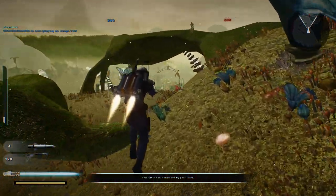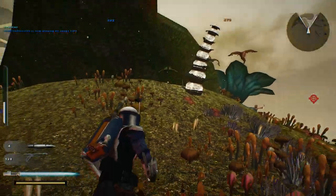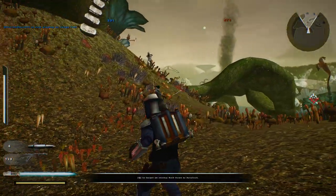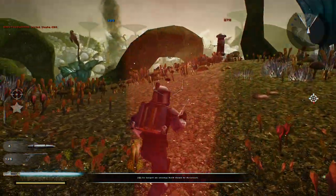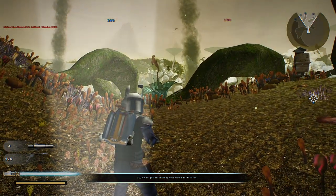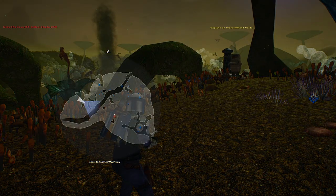We'll use him for now. Here we go. We can now surround all the command posts on all sides, which is a good strategy for us.